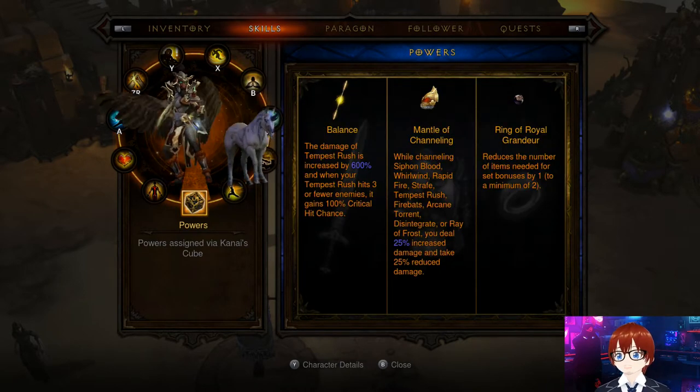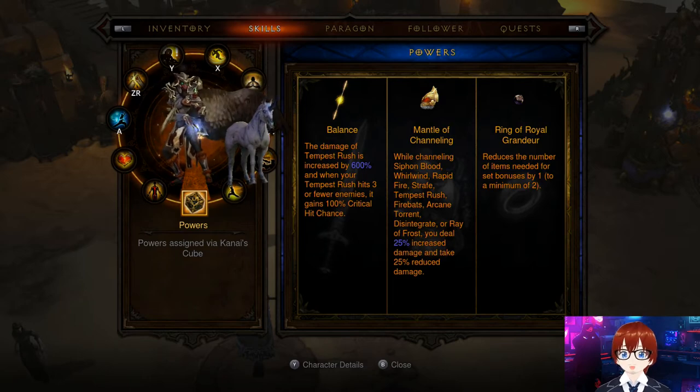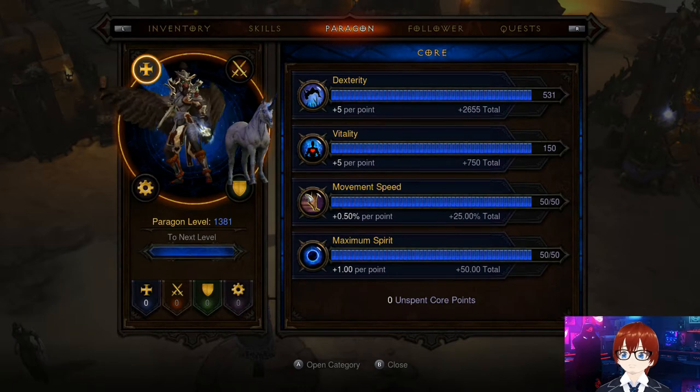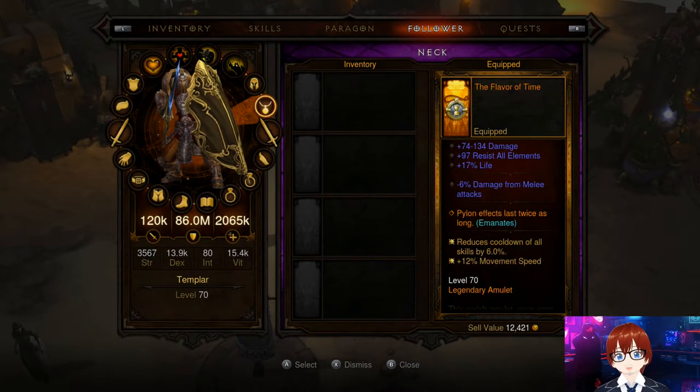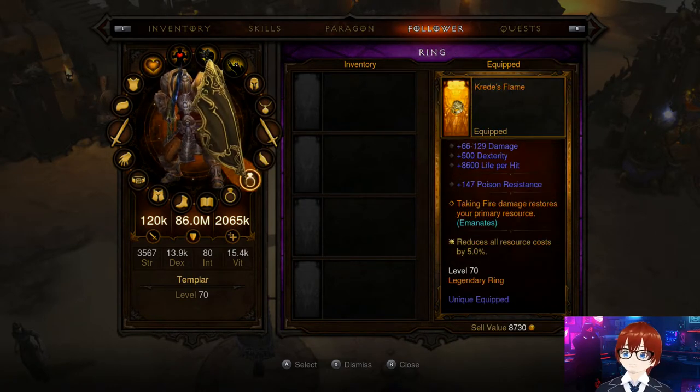For Kanai's Cube, you must run The Balance, Mantle of Channeling, and Ring of Royal Grandeur — do not deviate from this or it won't work. For the follower, my recommendation is: Broken Crown, Flavor of Time, and Nemesis Bracers.